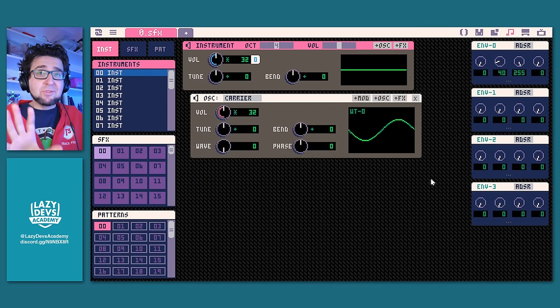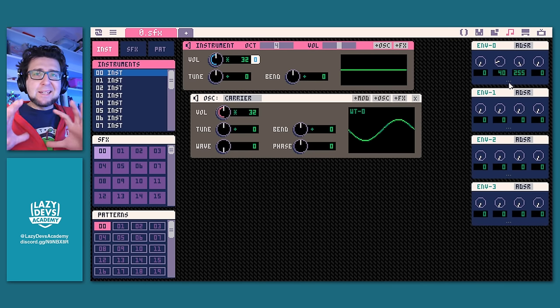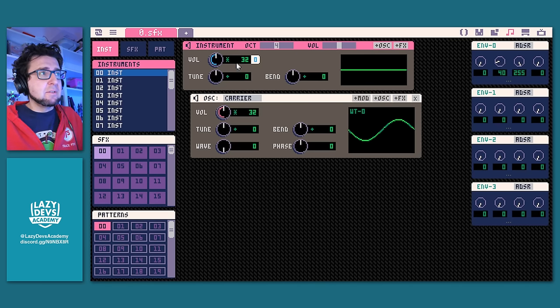Two major UI crimes to share. First: on the side you see envelopes — additional generators that you can map to any knob on the screen by drag and dropping the title of the generator to a knob. That's not apparent. Right now one is connected: the volume has a little white label with a blue letter, meaning envelope zero is mapped to volume — this generator controls the volume. The idea is ADSR: attack, decay, sustain, and release. This is a common idea in synthesizer wave synthesis — four stages of how a tone plays.